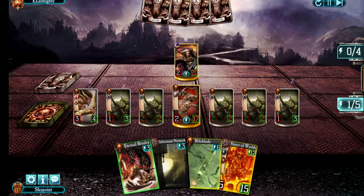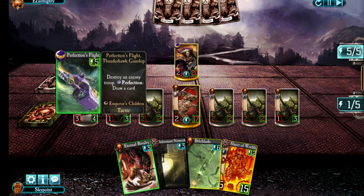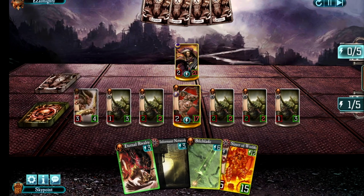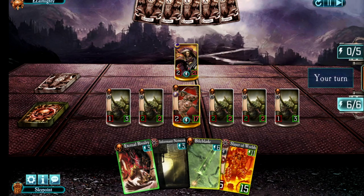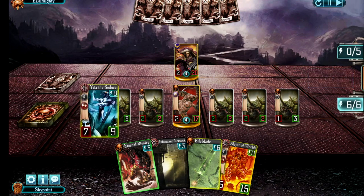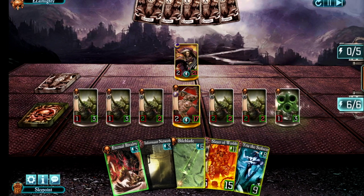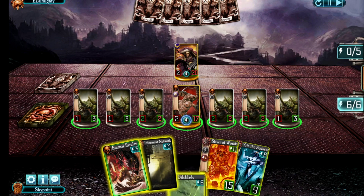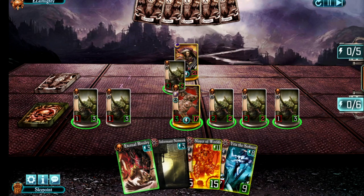Old habits die hard. Anyhow, I'm starting to close up that gap on health — he's only three points ahead of me, and I have the full board. Perfection's Flight — the right thing to hit the Blood Letter, which kills it without taking any damage. No troops I can play right now, so instead this looks like a good chance to put Bile Blade in play. Now my Warlord has three attack and is poisonous.